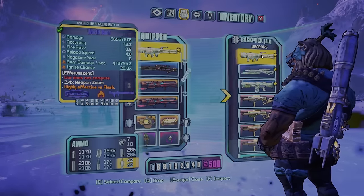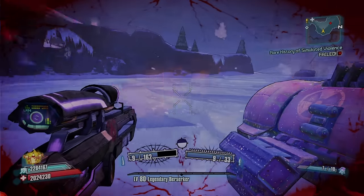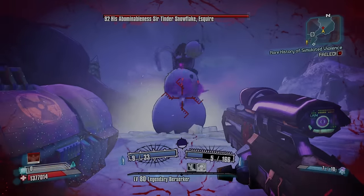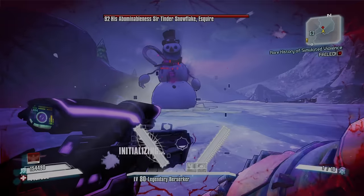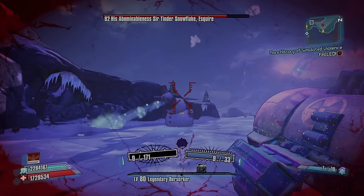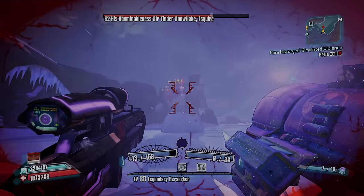If you switch to the World Burn, now it's fire because it's doing the World Burn's damage. It almost does nothing to him, but when I switch these around and do it, now each of those balls is doing the Rocket Launcher damage.